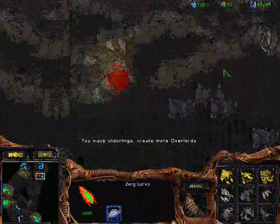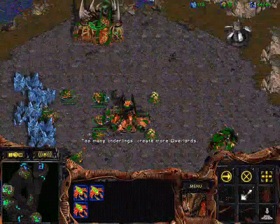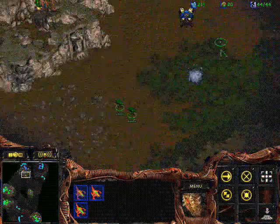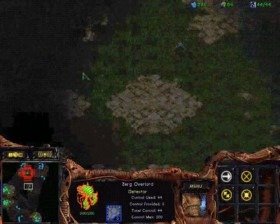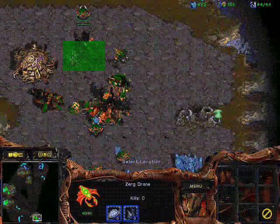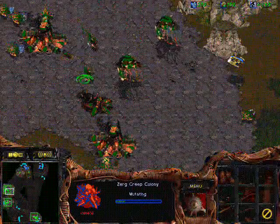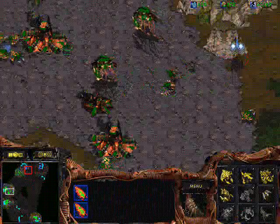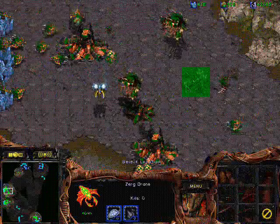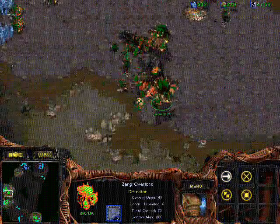When he's making corsairs it's very important to hide your overlords as well as possible. Notice how I'm bringing it away - I'm trying to make him take as long as possible before he's able to figure out where my overlord is. That way some of my hydras will be there killing or protecting the overlord before it's actually dead, and he won't be able to use dark templars to stop me from containing him and applying pressure with my hydras.